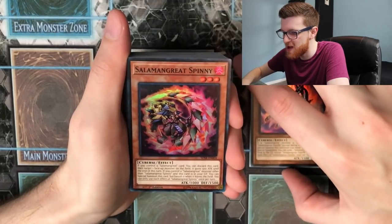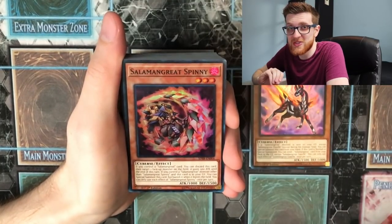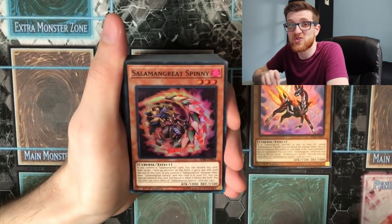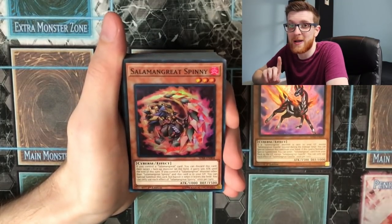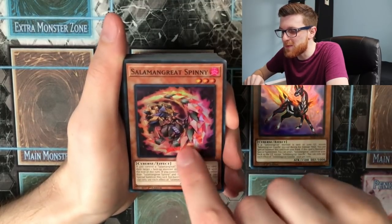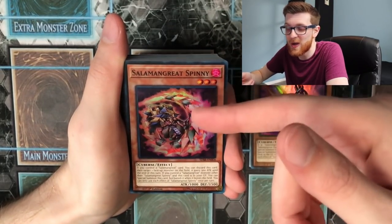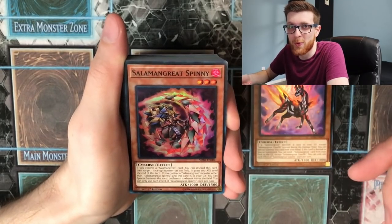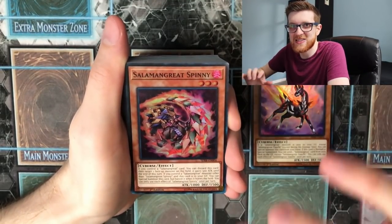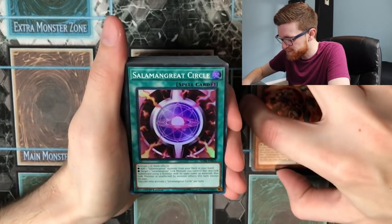Salamangreat Spinny combos with Gazelle — if you control a Salamangreat card, you can discard Spinny to target a face-up monster on the field and give it 500 attack until end of turn. Its graveyard effect is the key part: if you control another Salamangreat monster and Spinny is in your graveyard, you can special summon it, but banish it if it leaves the field. Use Gazelle to dump Spinny into the graveyard, then go into Mirage Stallion since they're both Level 3. The synergy is great and super easy to pull off.